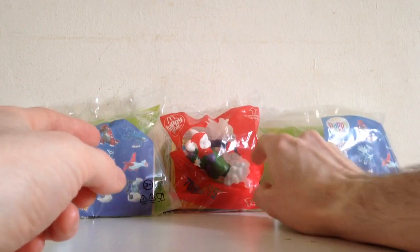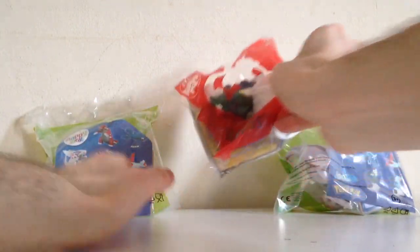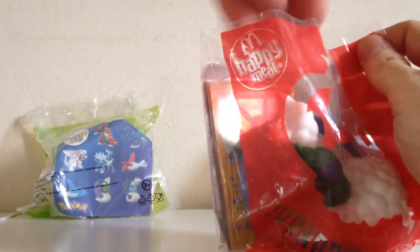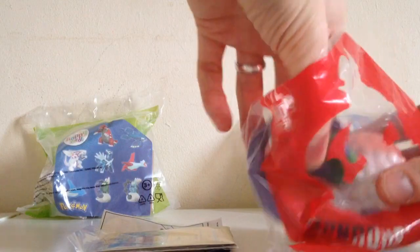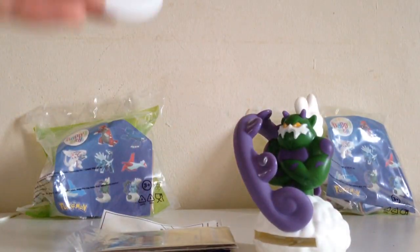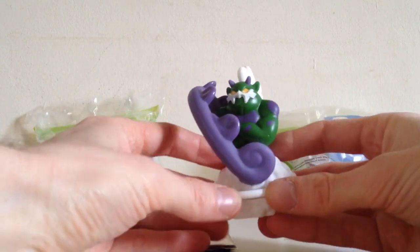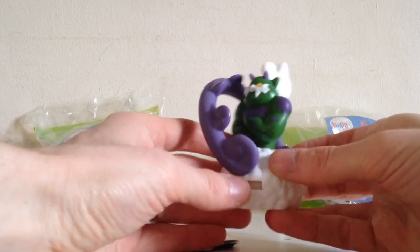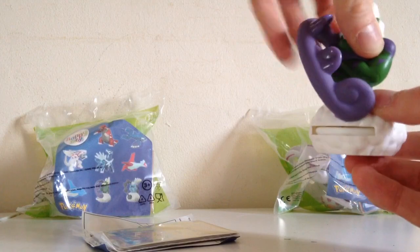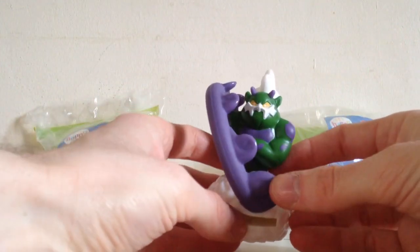The next one I'm going to go for is this Tornadus one because I can actually see what card I've got, and I'm pretty happy with what card I've got. Normally the cards are hidden so you can't see what you get, but this is just plain to the eye — you can completely see what card I've got. So there's the Tornadus toy, another pretty good looking one. It comes with like this disc thing and you press the button at the back and it shoots — wow, that's pretty good, it shoots quite fast actually.